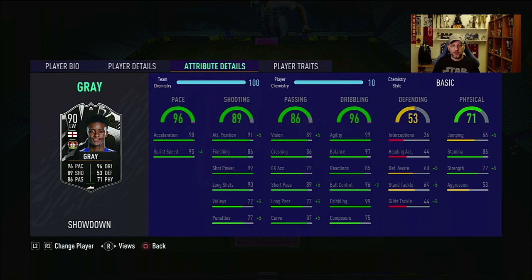What we're seeing in the stats is great pace at 98 and 95 sprint speed — fantastic, great differential. Great shooting at 91 attack positioning. Low finishing, but great shot power. If you have a lot of shot power, that ups the finishing as well, because if you take a great powerful shot, you don't leave a lot of time for the keeper to react. So for me, that ups the finishing as well.